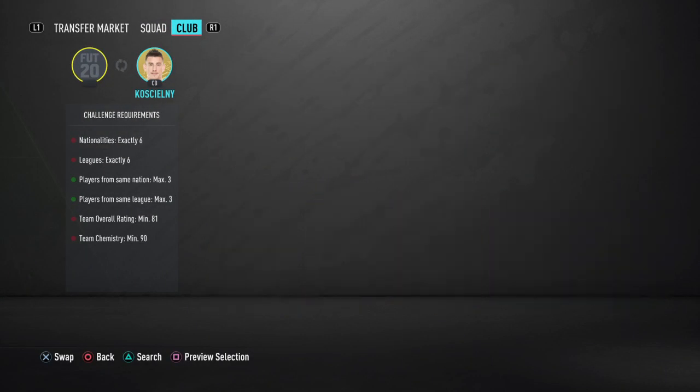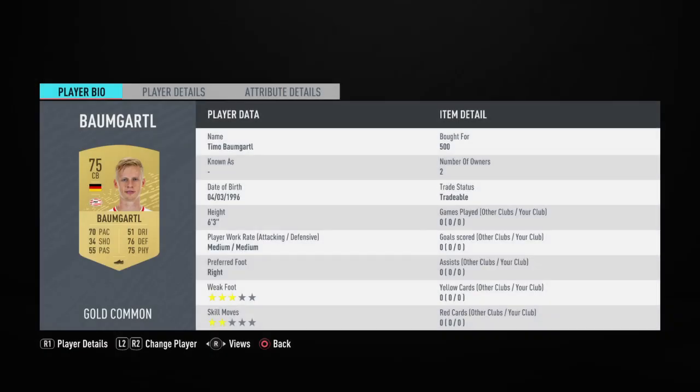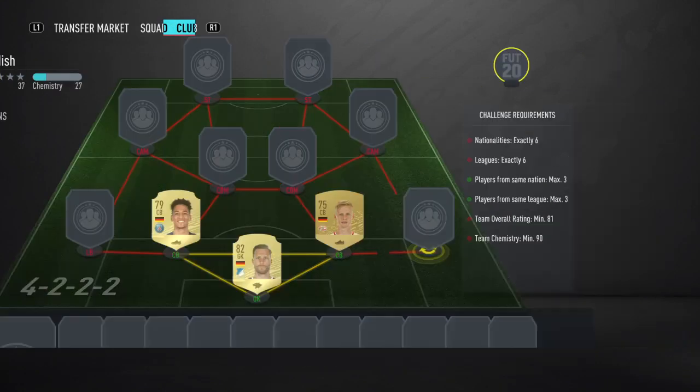Moving to the Dutch League now for our other centre back. It's going to be Baumgartel, who makes a little German triangle there. Just 500 coins for him — he plays for PSV. That was on BIN as well, he's very cheap.